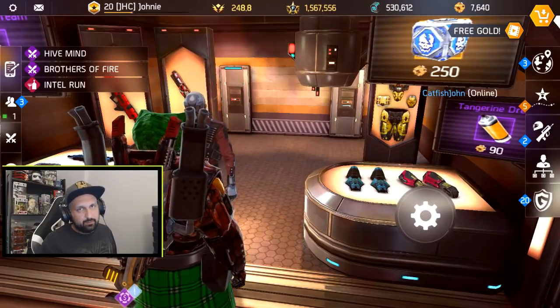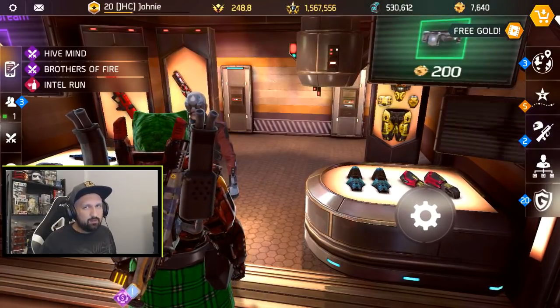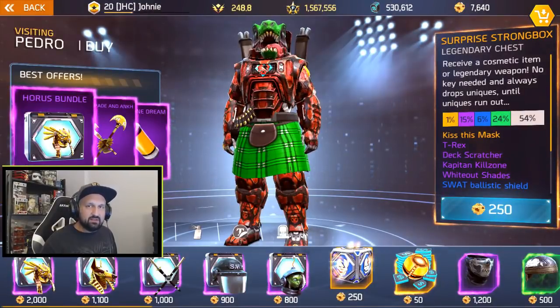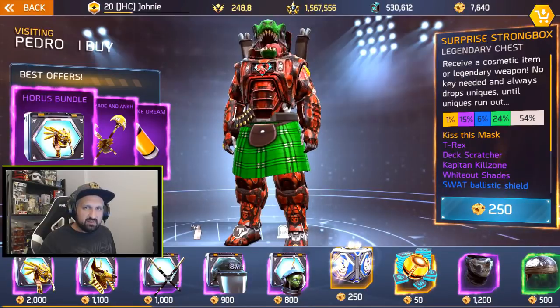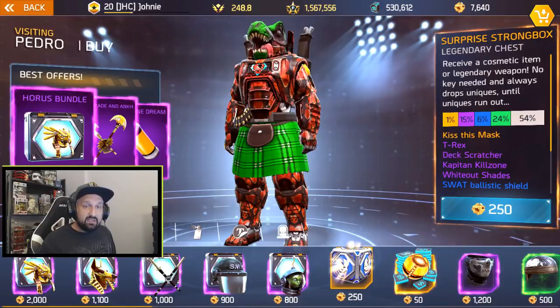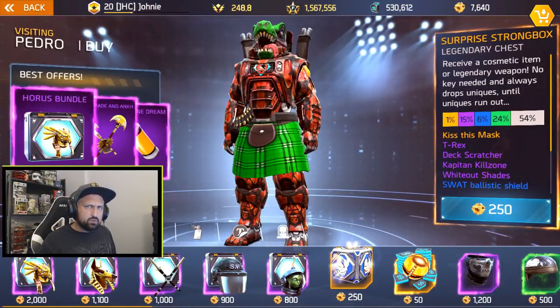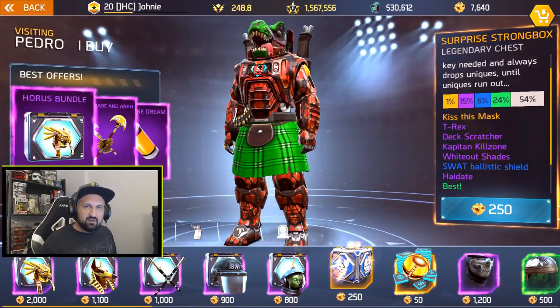What's up guys, Johnny here back with more Shadowgun Legends. In today's video we will test out the 12 bucks theory. What is that? The surprise strong boxes. If you read the surprise strong box legendary chest description, it says: receive a cosmetic item or legendary weapon, no key needed, and always drops uniques until uniques run out.